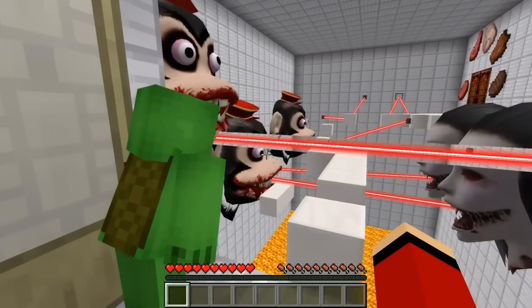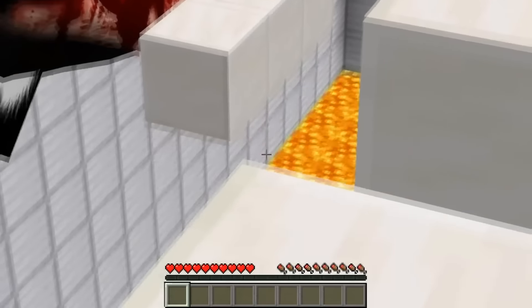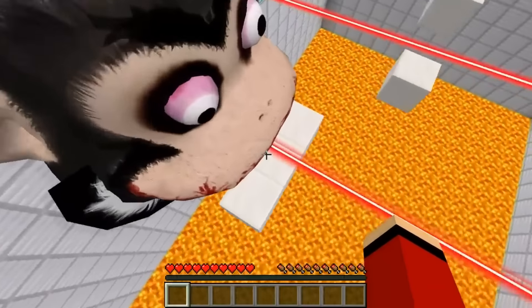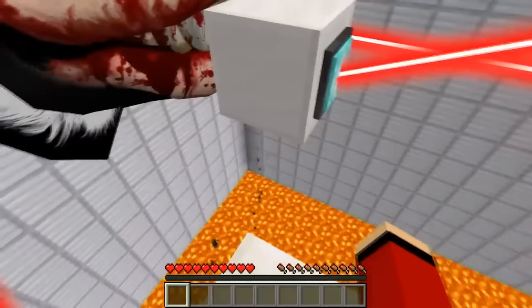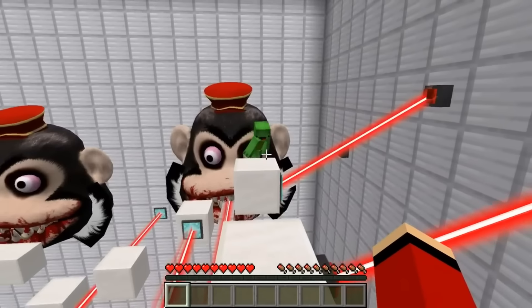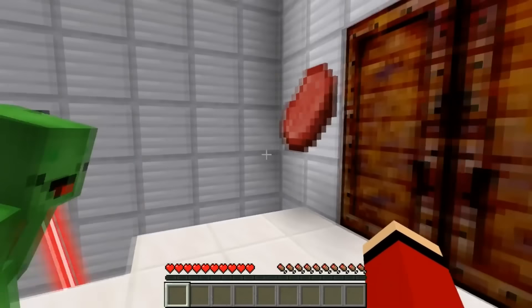What is this place? That is some heavy duty security - lava and lasers! This is gonna be tricky. There's nowhere to go but forward - no room for error. Don't touch the lasers! I'm okay but that was close - we made it, we better hurry.